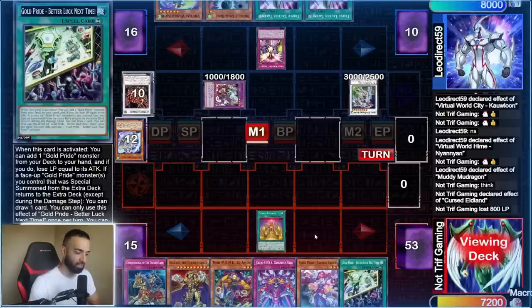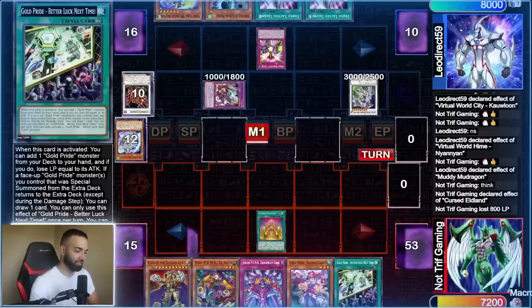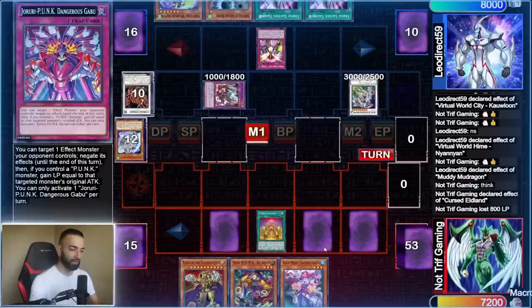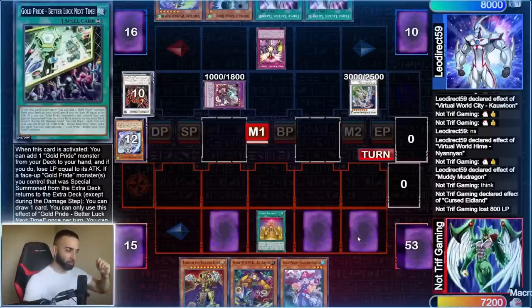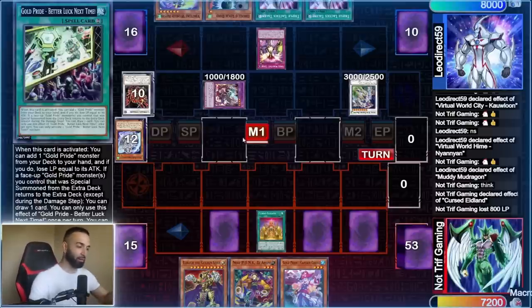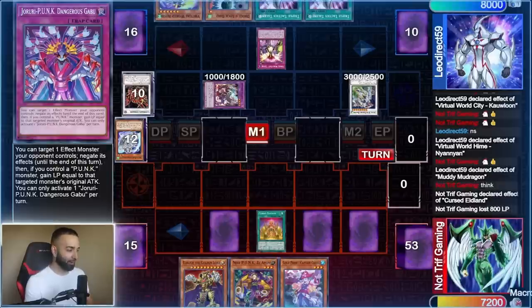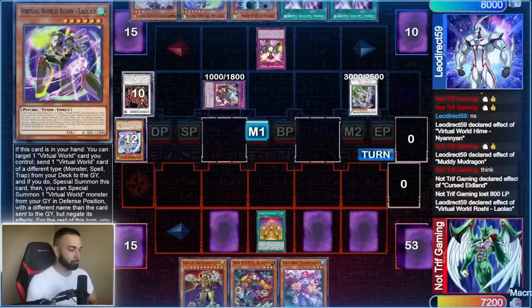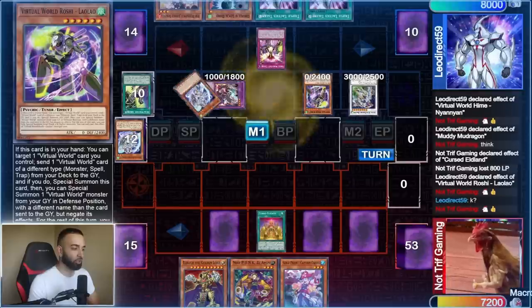Instead of showing what I'm playing, I just set everything and bluff him — I know Kaliga is going to stop him from playing, so he's not going to do much on his turn. For all he knows this is Torrential, this is Skill Drain — he thinks I'm playing a real trap deck. I have an Imperm which is going to stop the Kaliga. The Gold Pride trap or Dangerous Gabu you open — it's like hard drawing Imperm or Chalice. That'll be a good interruption in a slow duel.